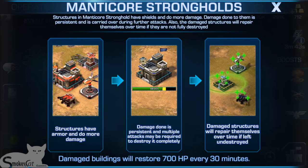Damaged structures will repair themselves after about 30 minutes to an hour — 700 hit points are added to the buildings after every 30 minutes. Pretty wild stuff.